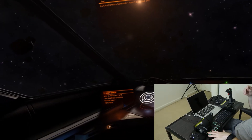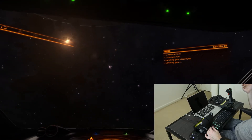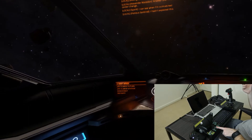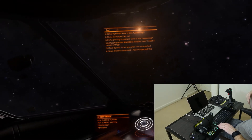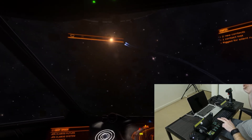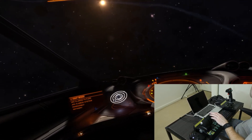Toggle switches galore on this setup, which I love. Landing gear is the first one. Second one — cargo scoop. Cargo scoop deployed. The third one is my silent running. And ship lights. Lots of toggle switches, which is great.